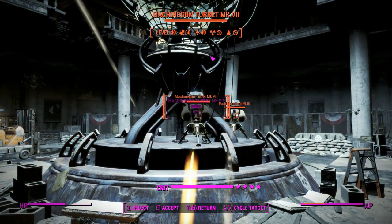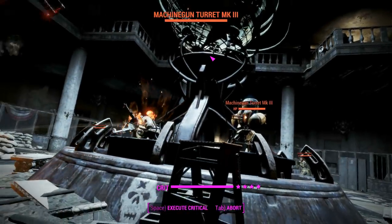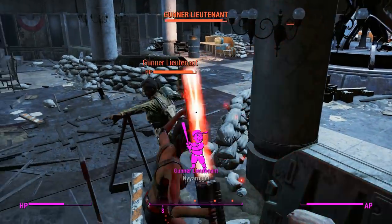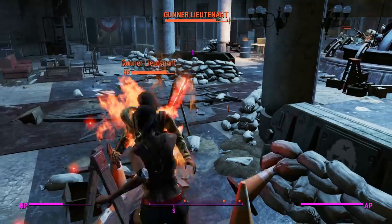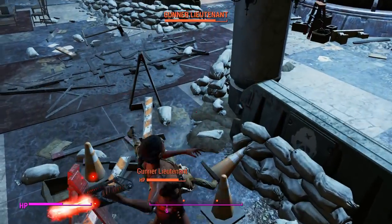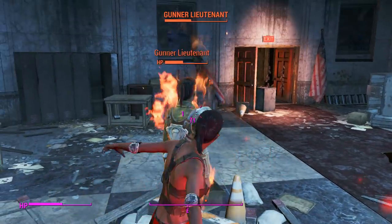We'll take these stupid turrets out in VATS because we can't possibly get close to those guys without being staggered — one of them is on the explosive side. We did manage to disarm that gunner because they hit us and we've got the rooted perk there, which is good.